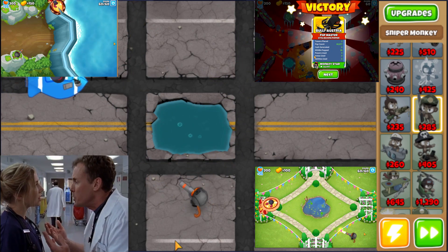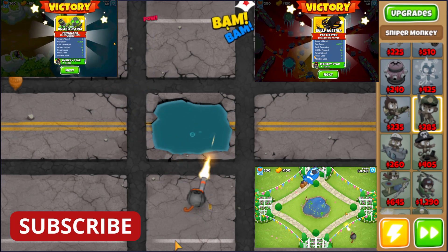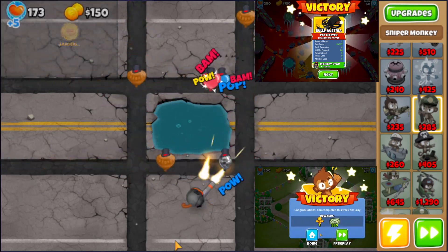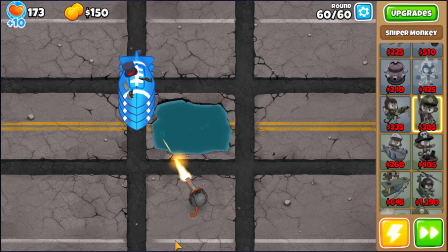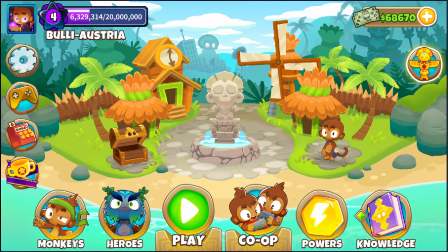In six minutes and 30 seconds you beat this map — please help me to help you by subscribing and giving a thumbs up if this video helped you. As you can see, it works on nearly every map. In six minutes and 30 seconds you beat it, earn 66 monkey money, and that money can help you with racing or Order of Victory. Thank you as always for watching, see you next time!